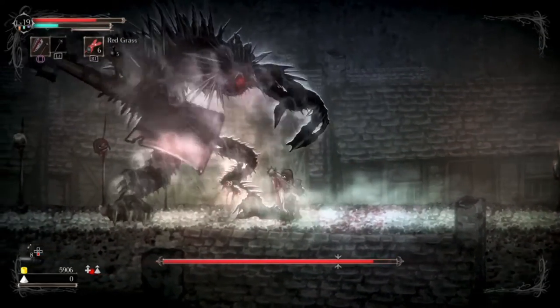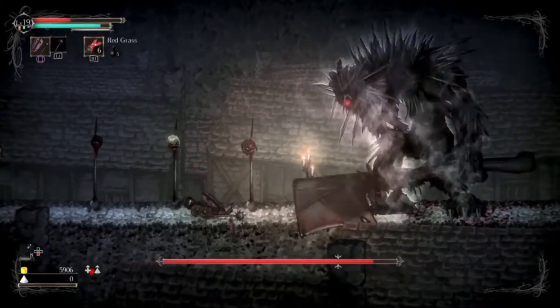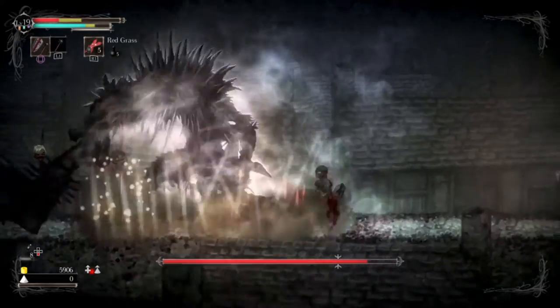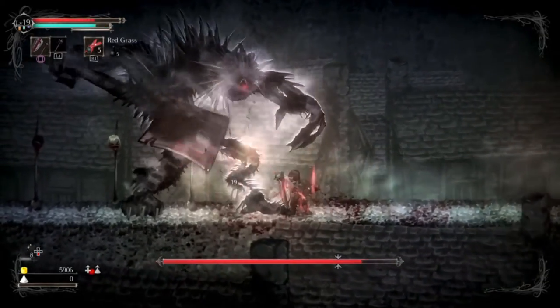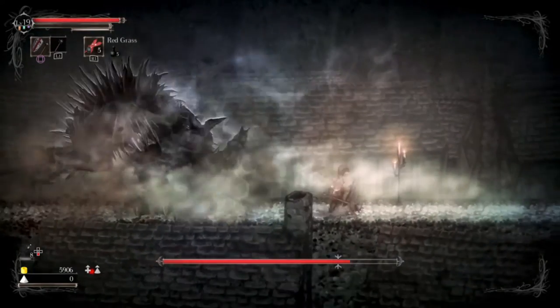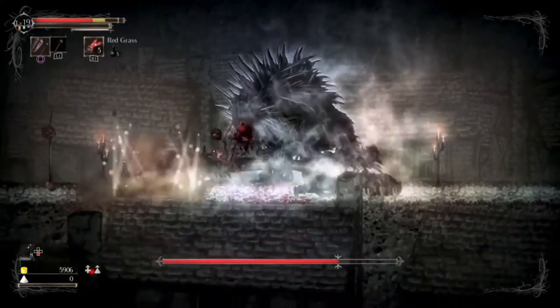Most of his attacks can either be dodged or blocked. The strategy I like to use is: for attacks that go high, roll through; and for attacks that come low, block. You'll see when he winds up — he'll bring it up really high, or if he brings it back low, that is a better one to block. I tried to roll through it, and it can be rolled through, but it is so much more difficult. It's a lot easier to just block it.